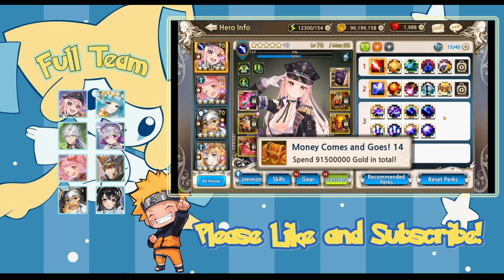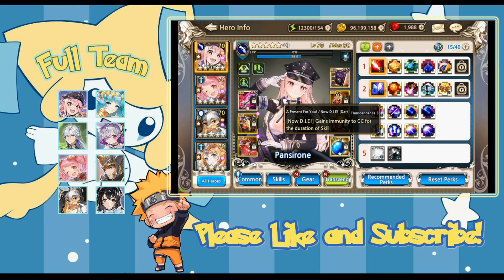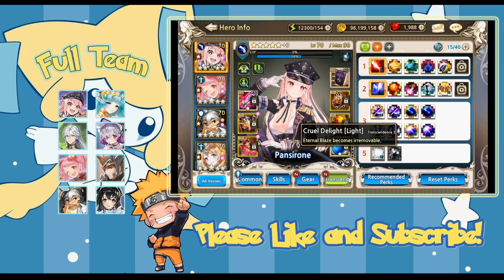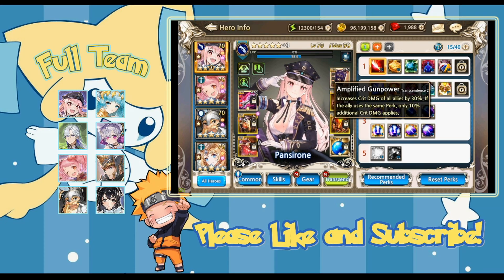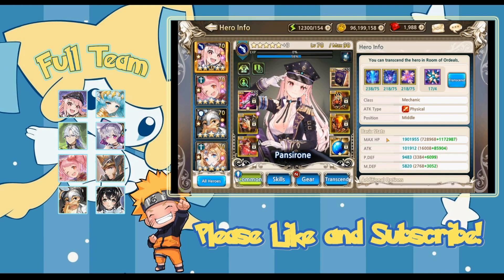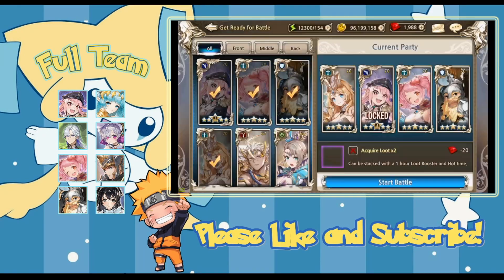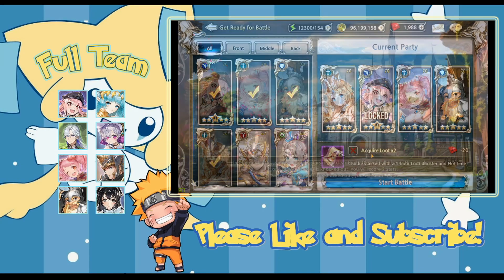I also didn't do research on my Panzy's transcendent perks beforehand. I chose her Skill 1 Light just because it increases the physical damage units take on her most spammable skill — once I get the right unique treasure for it. This is me trying out T4.